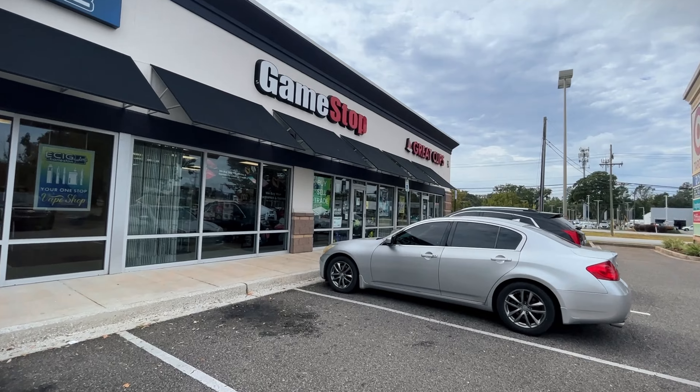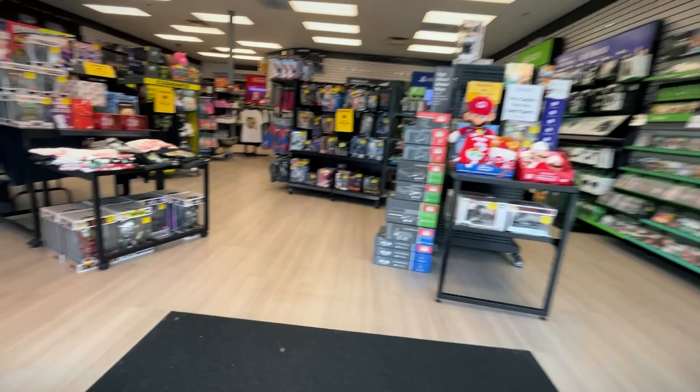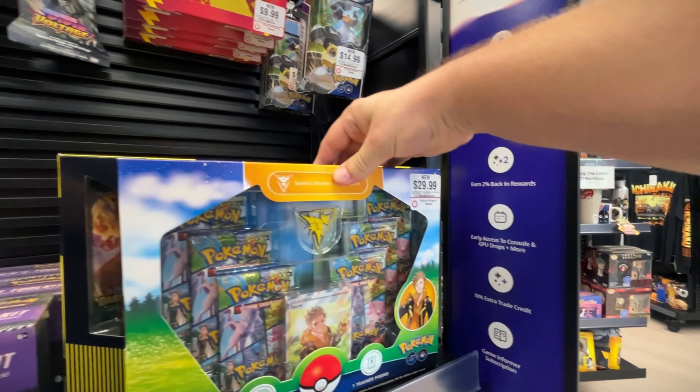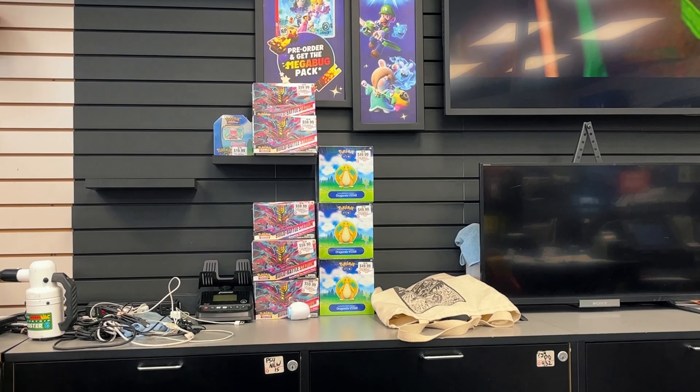Let's see what they had at GameStop this week. Some decent stuff here. The Pika Zekrom box is a nice box, but it is very expensive. But behind the counter, they actually did have some of the Build and Battle Stadium for Lost Origin as well as the Dragonite Beastar box, which is a really cool box. But nothing I'm going to pick up today. I actually do want to check out one more GameStop over here in the mall because right now they're running a deal where you can buy two Pokemon card products and get one free. I think it's also in store, so we're going to go see if we can find anything I actually want to get and maybe get a good deal today.